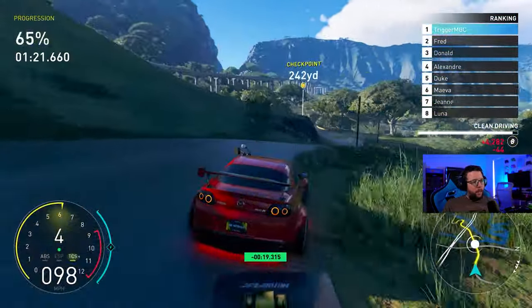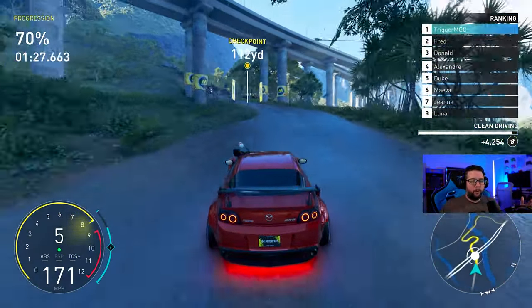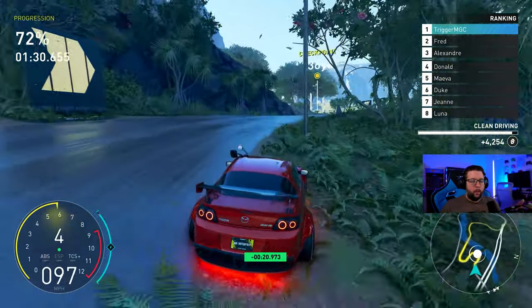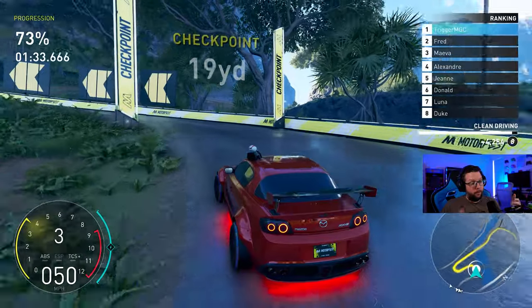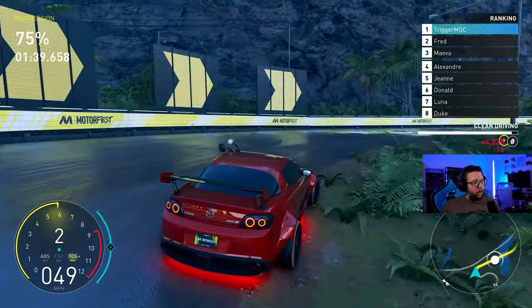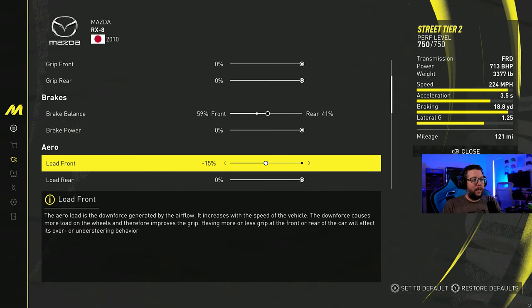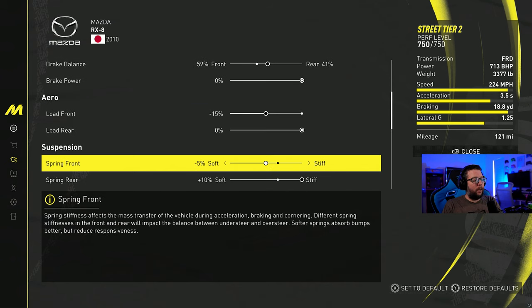I'm a little nervous to take this into a grand race but I'm gonna do it anyway for the video. Let me give you the tune: I try to take as much grip away from the front end as possible without sacrificing too much lateral G's and corner ability — it still feels pretty good in the corners. I also added as much grip as I could in the rear. Starting off with brake balance at 59%. Moving down into the aero, I've taken 15 away from the load rear. The front end just twitches like crazy and the back end is very loose, so you end up drifting a lot. Minus 15 on the front. Suspension is at minus 5 in the front, plus 10 in the rear.